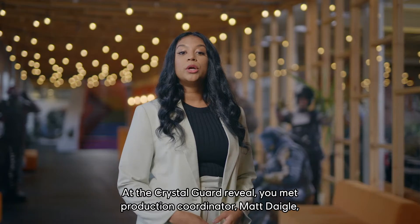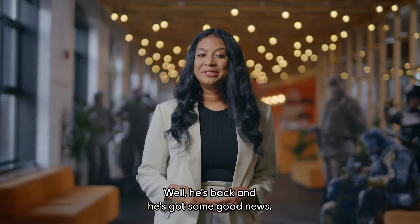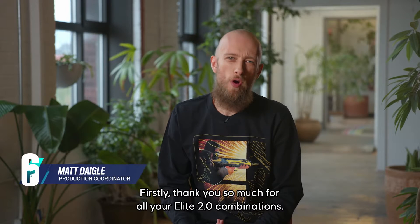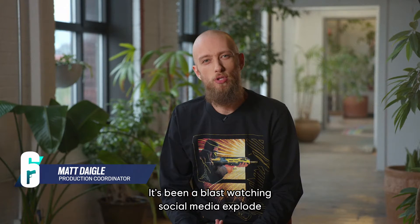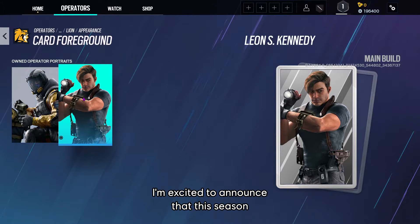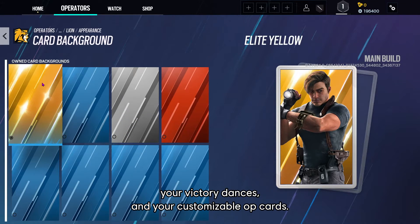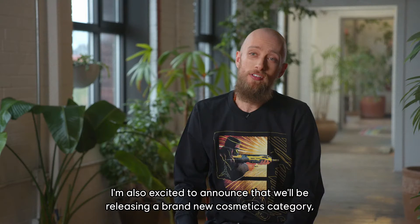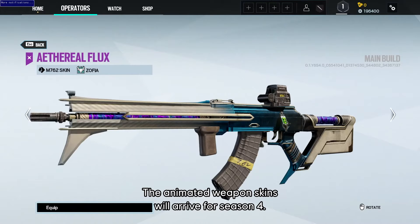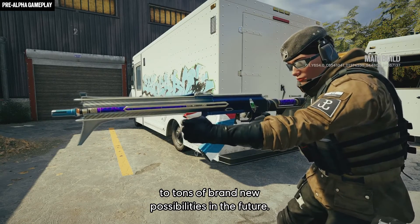At the Crystal Guard reveal, you met Production Coordinator Matt Daigle, who introduced the first stage of Elite Skin Customization. He's back with good news. As teased last season with customizable headgears and uniforms, this season we're fully ready to release the Elite 2.0 Complete Package — you'll be able to customize between your ability skins, victory dances, and customizable op cards. We're also excited to announce a brand new MTX category: exotic weapon skins. These animated weapon skins will arrive for season four. Our new exotic MTX category will open the door to tons of brand new possibilities in the future.